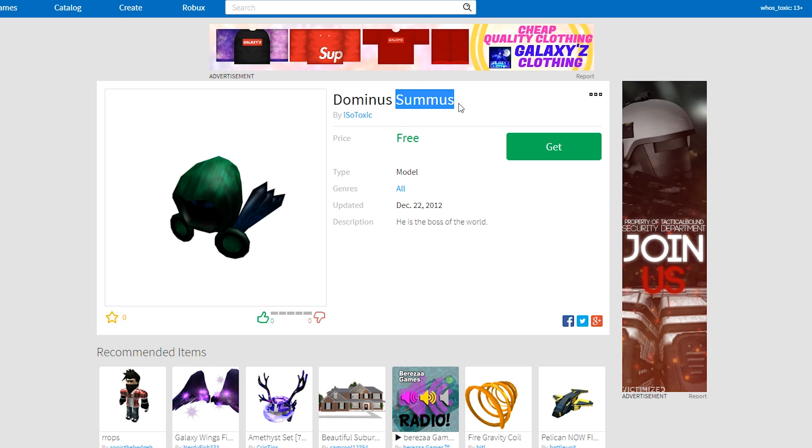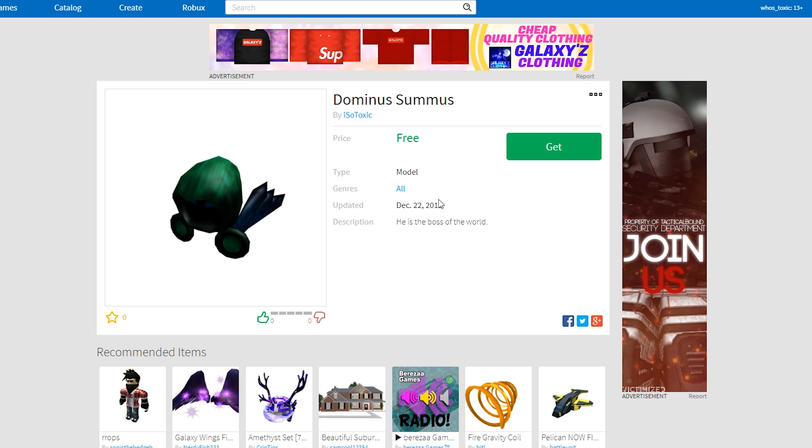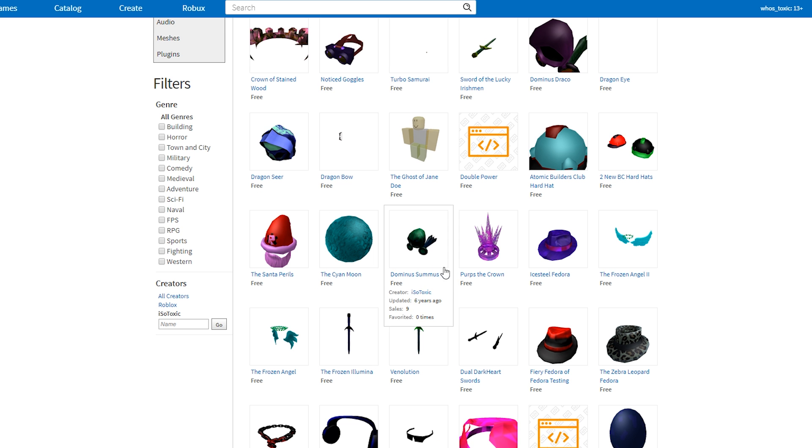Moving on to Dominus Summis. I don't know what 'Summis' means, so I actually went to Google Translate. It turns out it has over 46 meanings, including high, chief, highest, top, supreme, premier. So I feel like I probably put something like 'supreme' or 'the greatest Dominus.' All I did was remove — or lower — the red and raise the blue. Somehow it actually looks kind of cool, I just don't like the blue. I think if overall it was just darker, like the actual Messer was darker, it would look even cooler. I think that one actually doesn't look as bad.